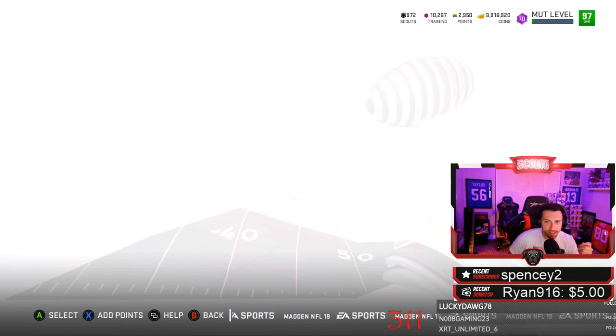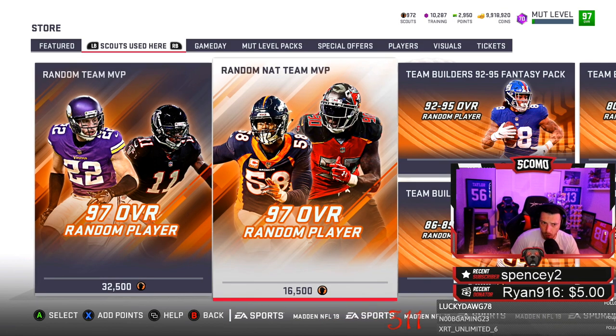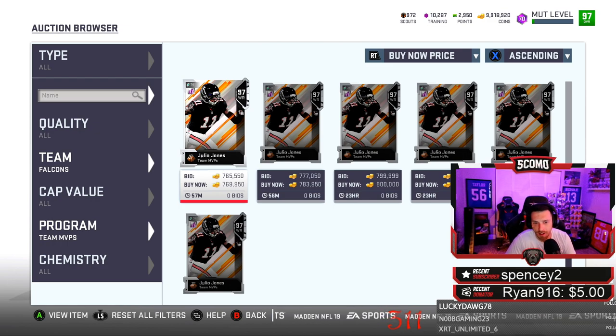You can basically take that 95 and just a little bit more and get you a 97 overall NAT. Right now, if you really want some of these MVPs — a specific one — and you have some of the 94s, 95s, 92s, I highly recommend you just sell everything you have and buy directly who you want. At 769,000, you can sell the 95 for probably 300,000-400,000, the 92 for like 200,000 — that's 500,000-600,000 right there. Don't worry about the elite tokens and gold tokens. Just sell what you have and buy what you want.